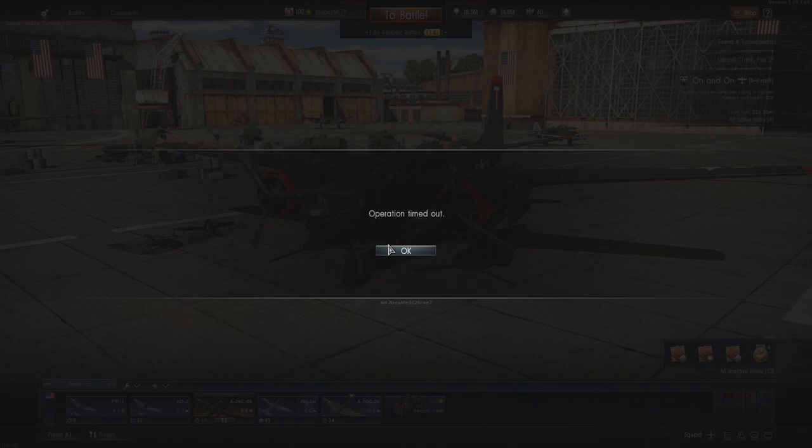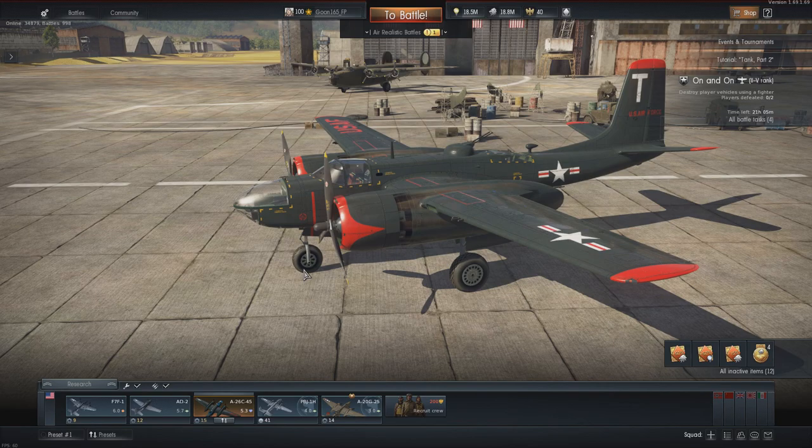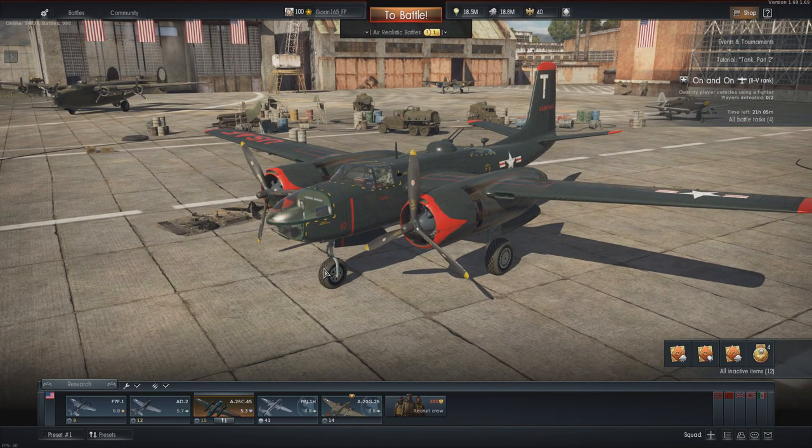Ground attack pilots are a special breed of people. We know, or we should know, that the game is in fact fighter deathmatch all day, every day. But there are all these nice little ground targets laying around on the map — they're worth a lot of points. And unfortunately, in order to get most of those points, you have to fly something that is not a fighter, and therefore a death trap.